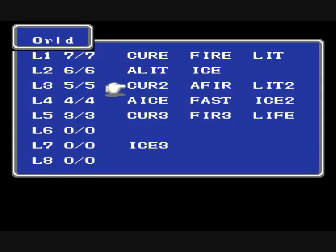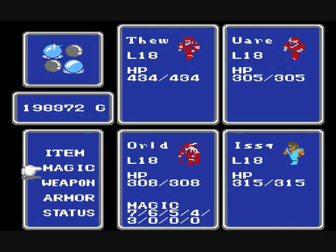That reminds me — I also picked up the Life spell for my red wizard, so that pretty much completes him. I'm not going to do any more shopping for anybody else. I don't think I can equip any decent level 6 magics anyway, so there you go.